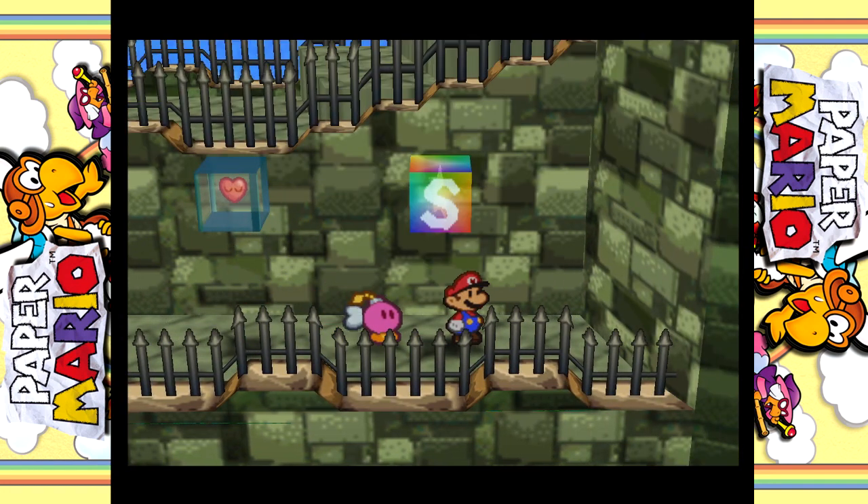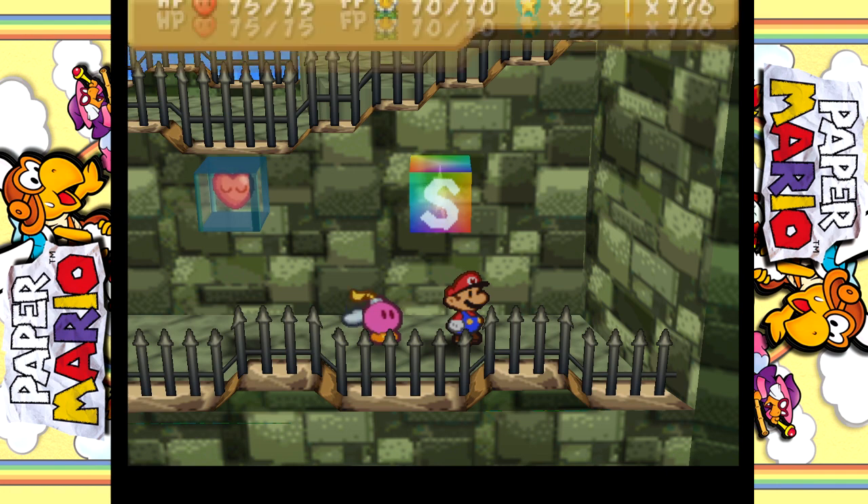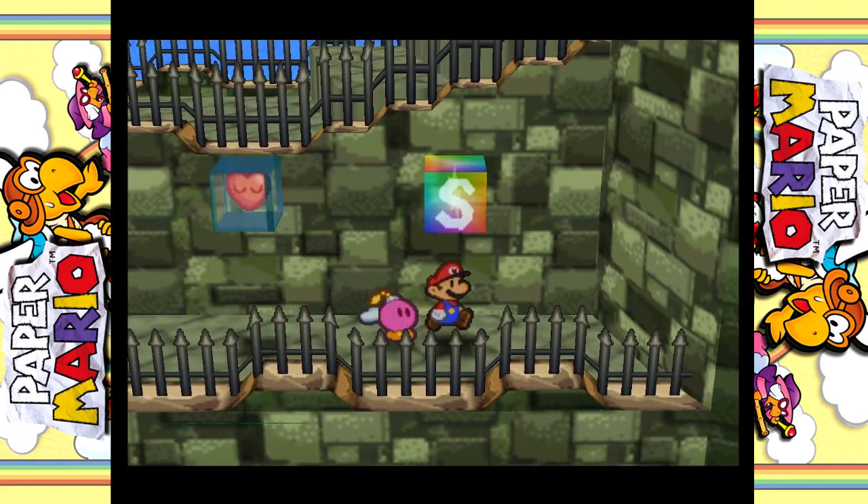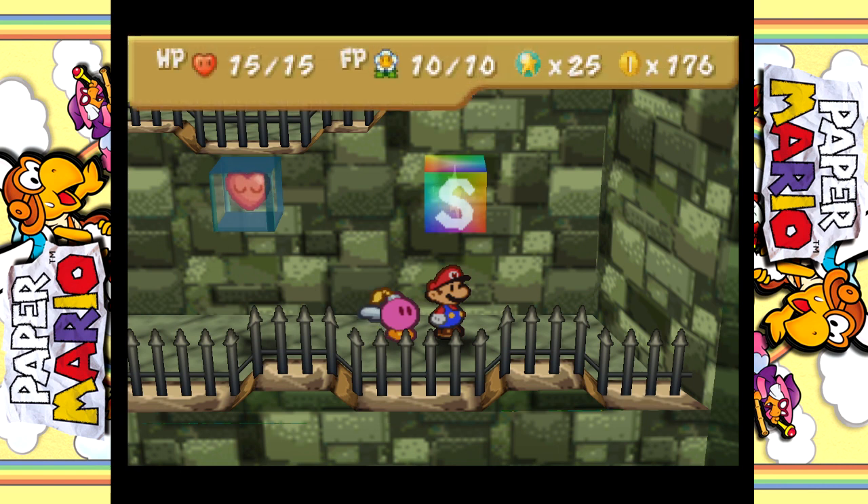We're gonna stop right here. We got a save point, so why not? We got yet another party member which very much surprised me. We're making our way up the fortress and should be near the top, especially with a healing and a save here. Very likely we're gonna have the boss fight next - the Koopa Bros will be soon. Can almost guarantee it. But with that being said, see you next time. Bye!